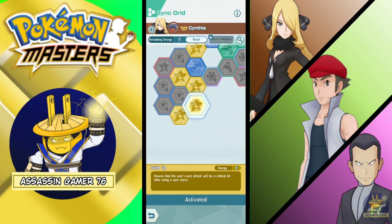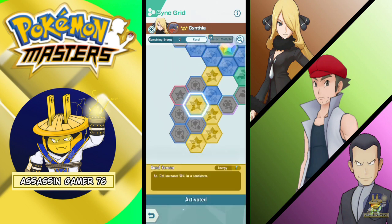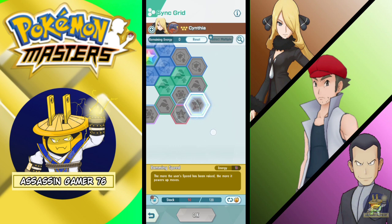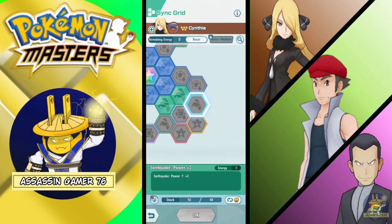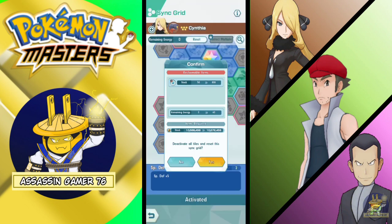This node is a critical hit increase after using the sync move, and then Surging Sun powers up moves in a Sun Storm, which is another great bonus — plus defense for 50% in Sun Storms. This is not final; I want to buff the Earthquake plus the speed.